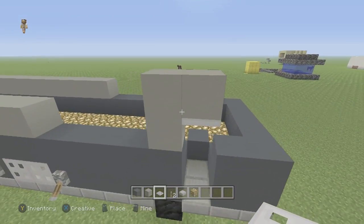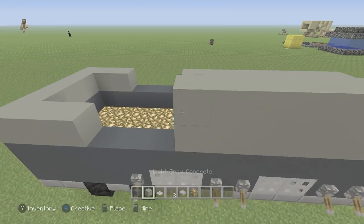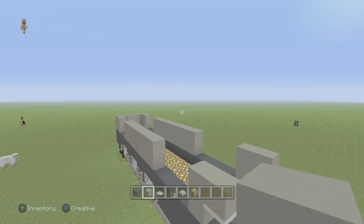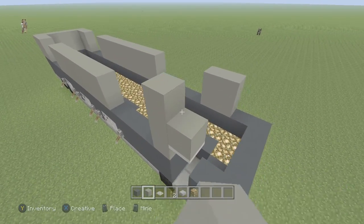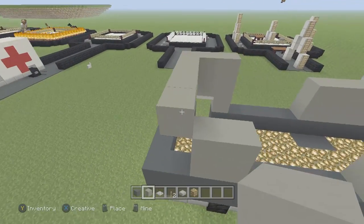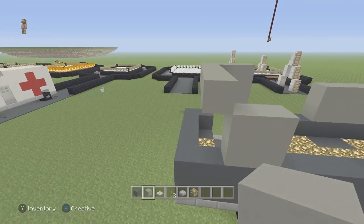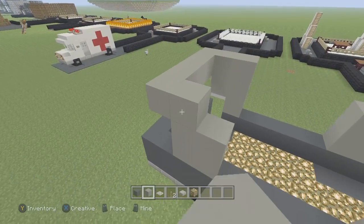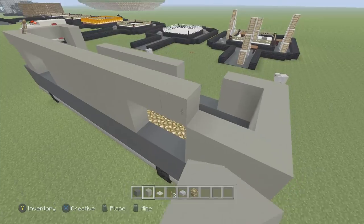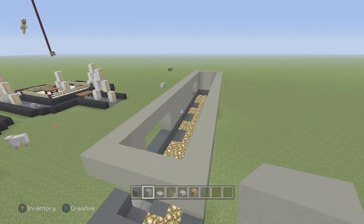We're going to go up one and over one because the iron door is going to go right here. Then we're going to do one more row of light gray concrete all the way around. We do one more row of light gray all the way around for the whole rest of the bus, one in from the very front, going all the way around with no gaps. Now it's starting to look a little bit more like a bus.